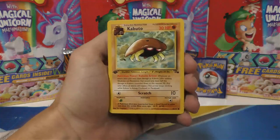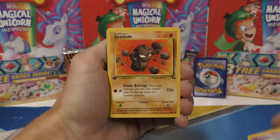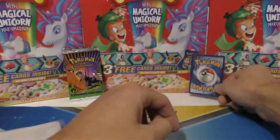Card number one. You guys might hear a thunderstorm going on in the background. Tentacle, Energy Search, Psyduck, Slowpoke, Geodude, Golbat, Weezing, and Seedra. So at least I got the right card. Let's see what it is.